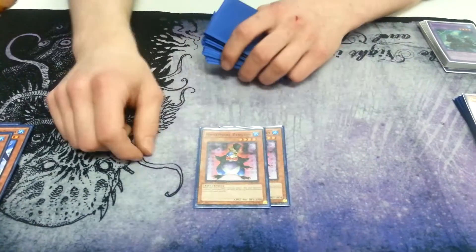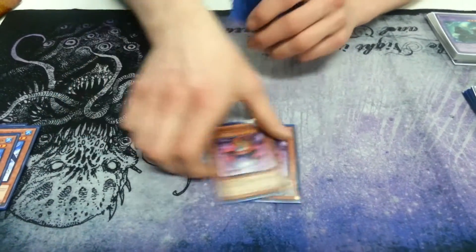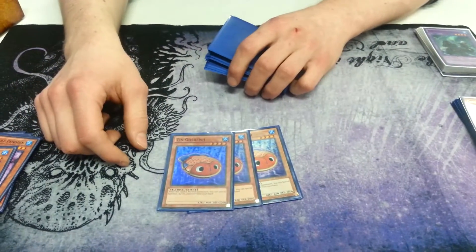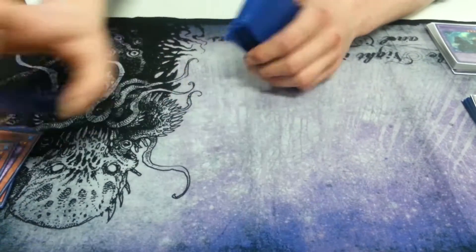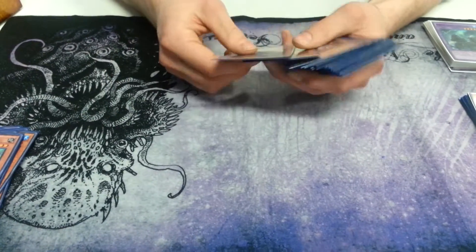Two Nightmare Penguins, because if you play three you're going to die from bricking. Three Umi Goldfish — card's broken. It helps you out of bricking and equals Instant Toad. One Rescue Rabbit, because of Flying Penguin — more Flying Penguins, Instant Toad.